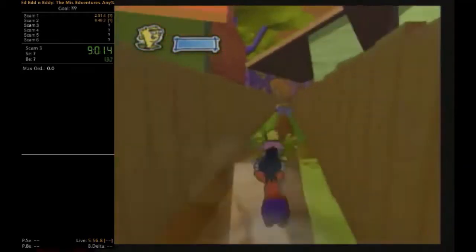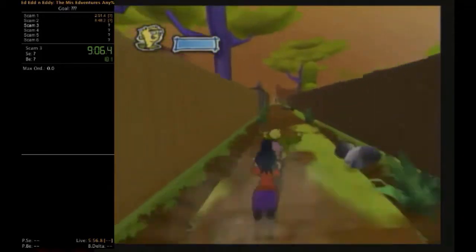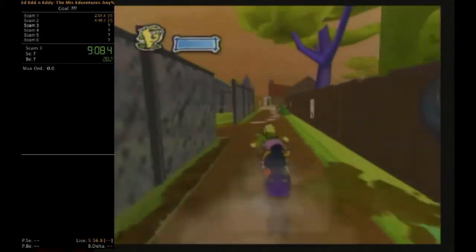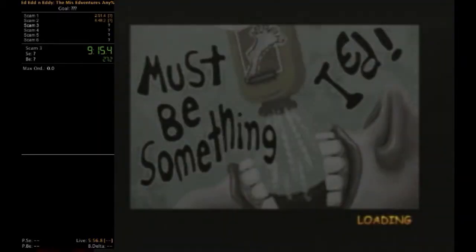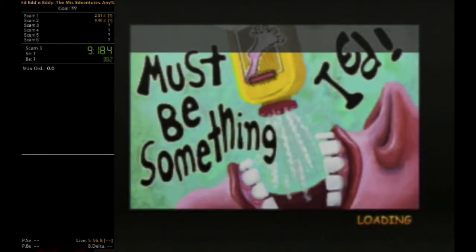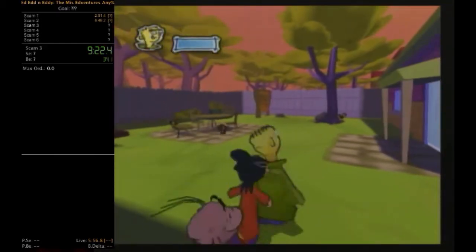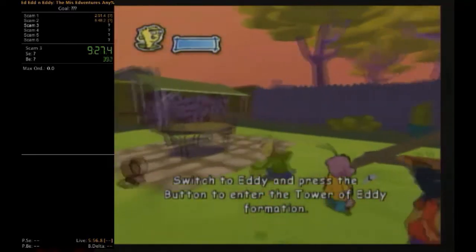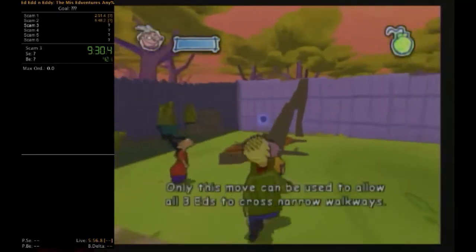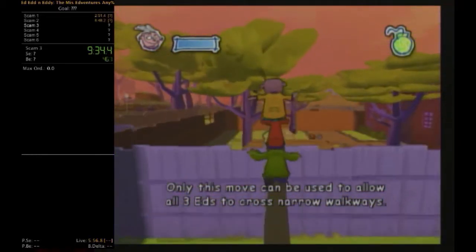Next we're going into the first of two two-part scams. This one has you follow the arrows — it reminds me a bit of SimCity. The purpose of this scam is that Ed, Edd n Eddy have to race to the candy store to get free jawbreakers before it closes. This is also where we get introduced to the Tower of Eddie ability, and it's based on an episode from the show.